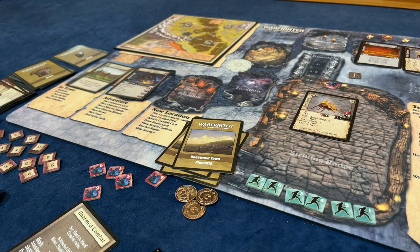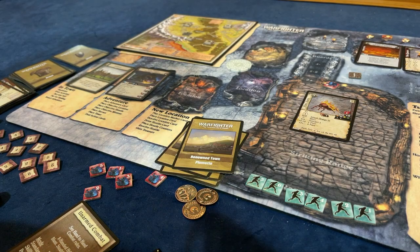Now we're going to draw our cards - I've got to shuffle first. This is our last common one. We've got five - actually four - missions left to go: two Renowned, one Legendary, and one Mythical.